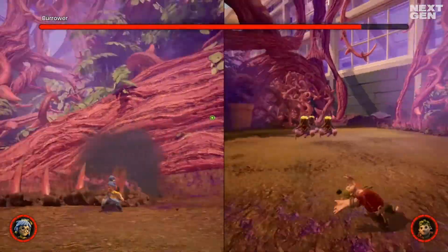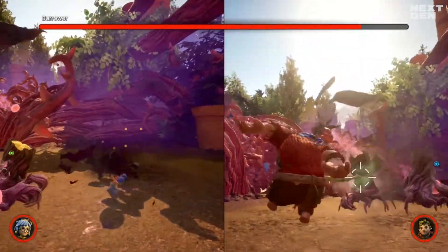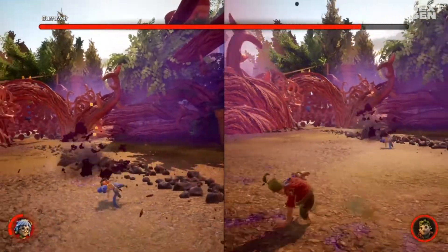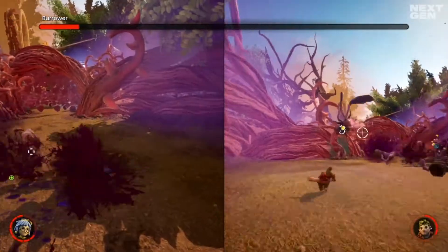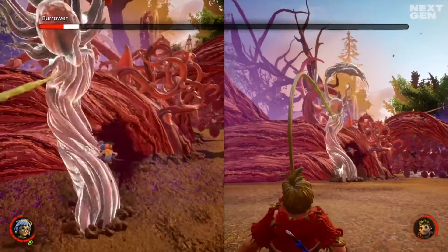You have to do this several times. Watch out for the little tree trunks that appear and try to kill these in between. The burrower will also fire a couple of projectiles at you, but these are easy to avoid. You will need to grab the plant and slash your way for about 4 times if you do this correctly.